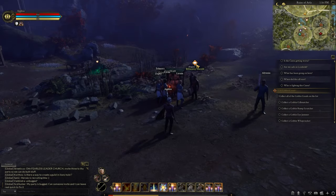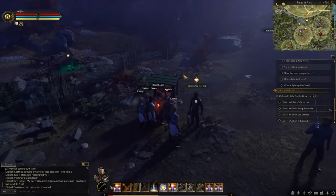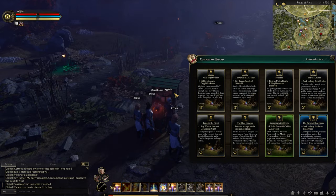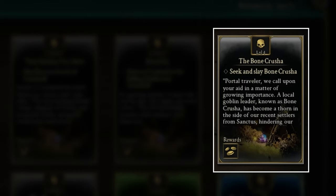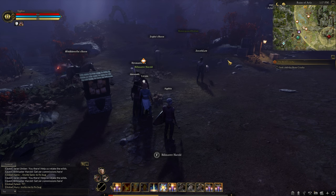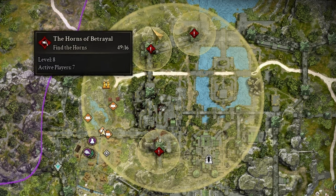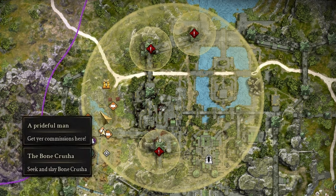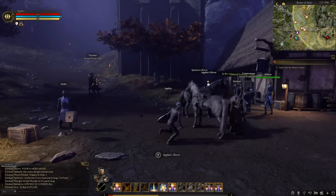There are many quests that you could pick up at the Commission board in Ashes of Creation. One of these missions is called the Bone Crusher — Seek and Slay Bone Crusher. However, the game's hint covers a sizable portion of the map for a low-level character, and you are looking for a single mob within this area. So where is the Bone Crusher?